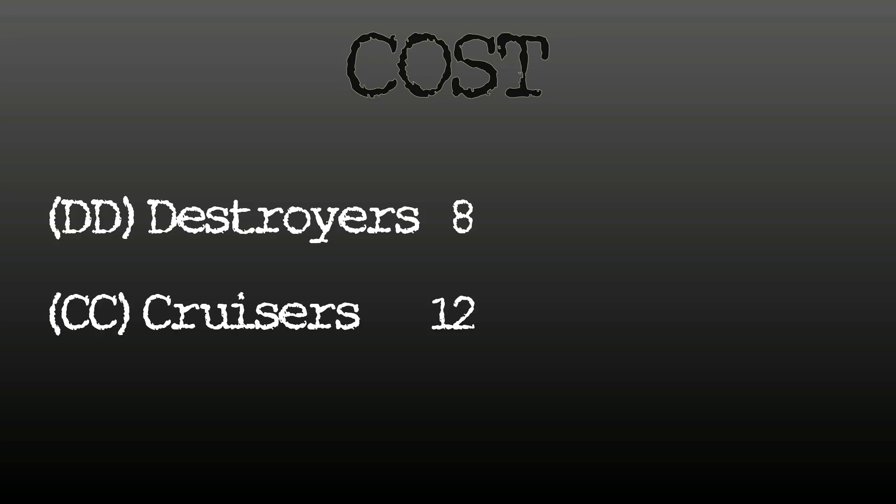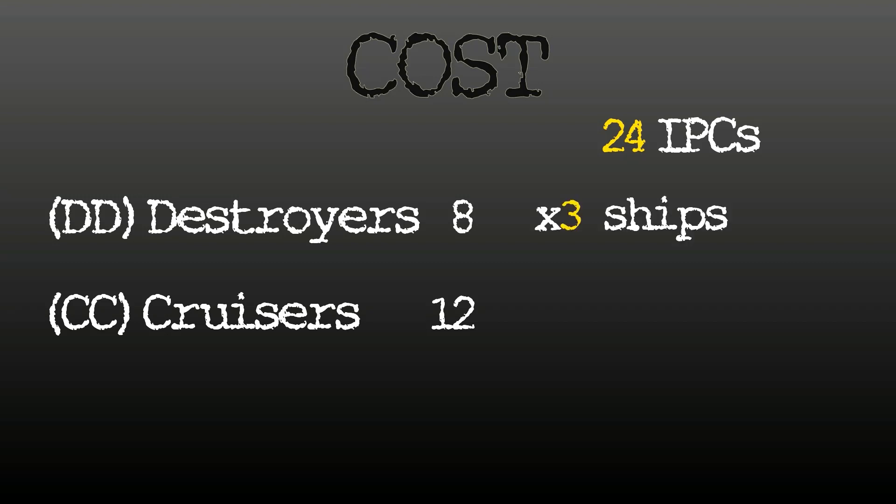Let's take another look at costs. Perhaps that initial battle was unfair to the Cruisers because, although the costs were equal, the unit count was not. Destroyers cost 8, Cruisers cost 12. Let's drop the build value by half with an IPC build of 24. With this build value the unit count won't have much of an effect on the outcome — that gives us 3 Destroyers and 2 Cruisers, a more even match on unit count.